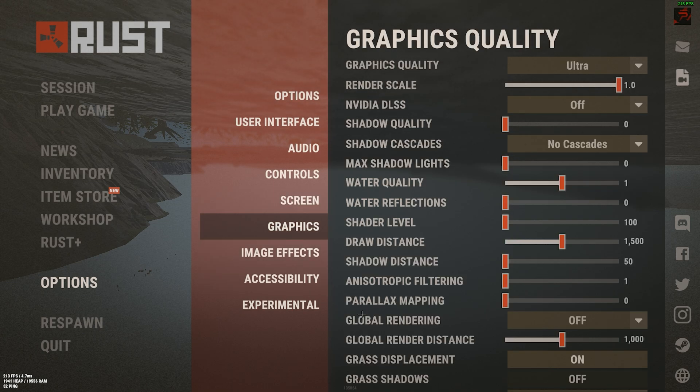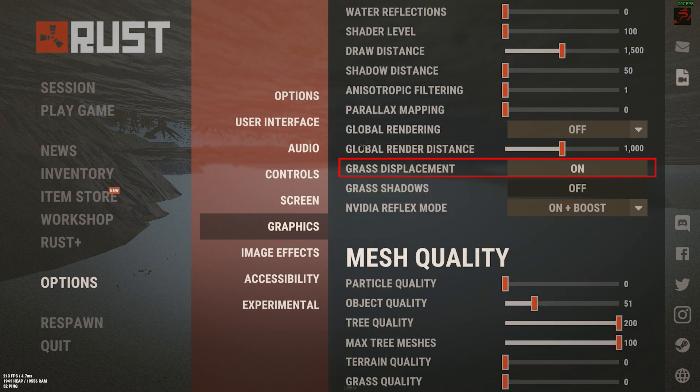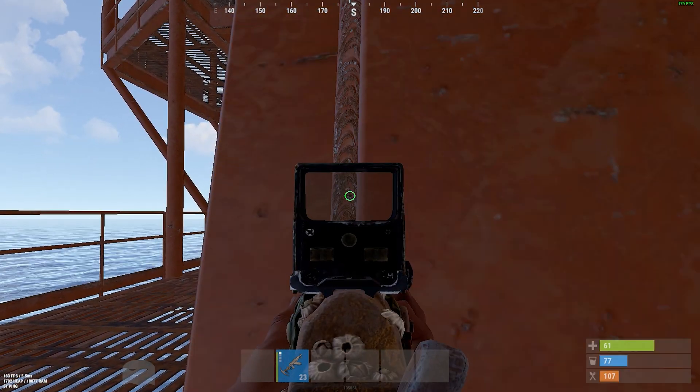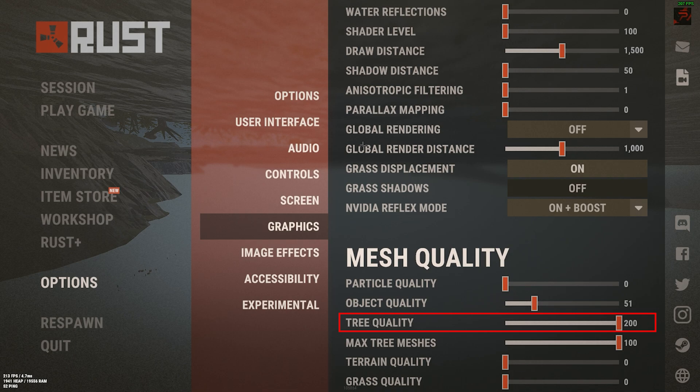In the Graphics tab, put the graphics quality as high or low as your PC can manage. Be sure to have the render scale at maximum, put the draw distance relatively high — we found 1500 to be the perfect mid-spot. Grass displacement on, grass shadows absolutely off, object quality at 51 for better understanding of your surroundings, and entry quality at the maximum.